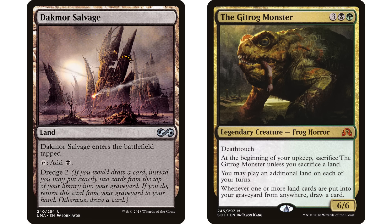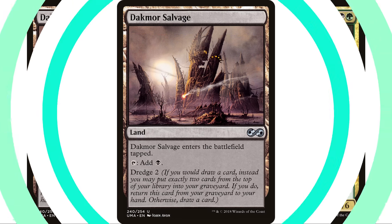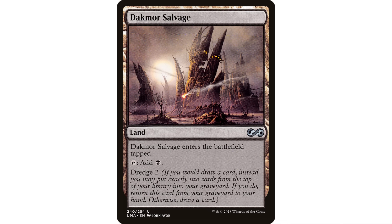If any of the two cards you just milled happen to be land cards, you draw again from Gitrog, dredge again, and you stay on your cleanup step until you get down to seven cards — you keep pitching Dakmor Salvage and essentially draw your whole deck. But even outside that combo, if you're in any deck where you're milling yourself, you can dredge Dakmor Salvage back on your draw step for a land drop. It's just a way to get that land out of your graveyard whenever you need it.